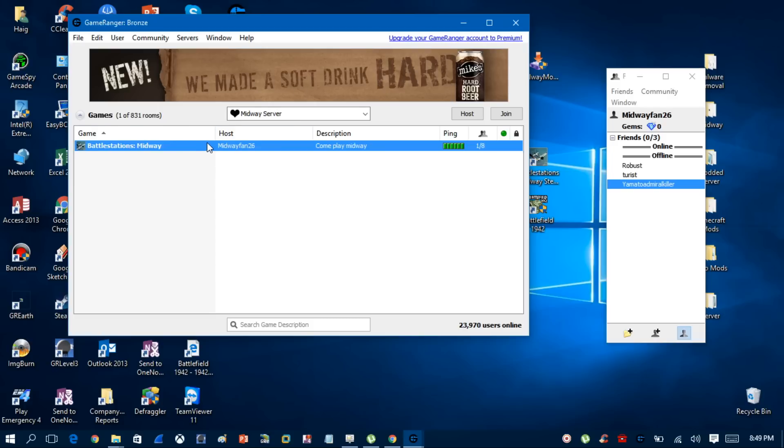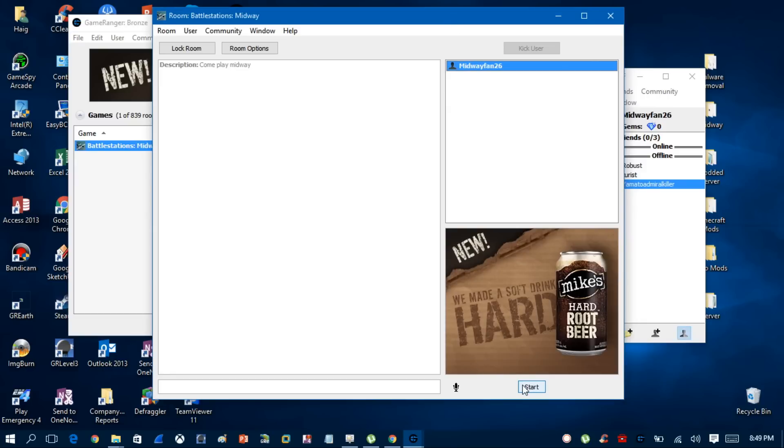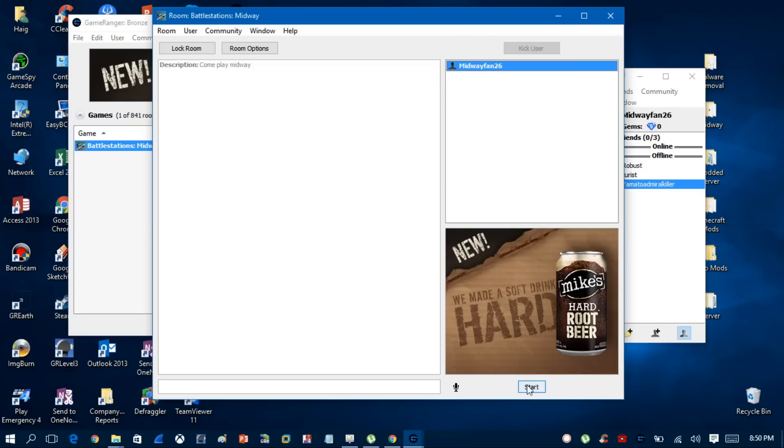When someone else searches for a Battle Stations Midway server on GameRanger, they'll see your server, double-click it, and be added to the player list. You'll see their username appear in the box. When you have enough players, click Start — it will automatically launch Battle Stations Midway, bypass the GameSpy server check, and get everyone into a lobby where you can choose the map. All clients are redirected automatically. Just wait for another player to join, click Start, select your map, and start playing.